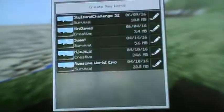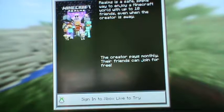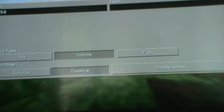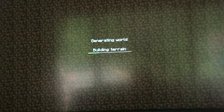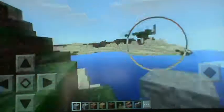You hit X to go back. There are also rooms, which you can use. We're going to create a new world and call it 0.15.0. We're going to make it creative and infinite. I'm just going to do a quick run-through of the inventory and what's new.